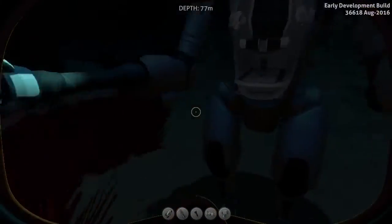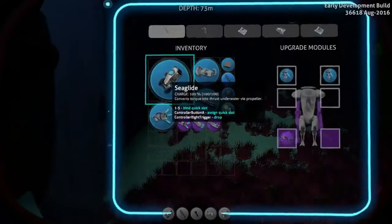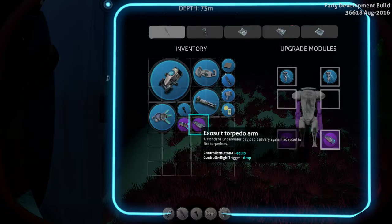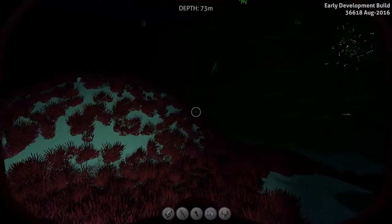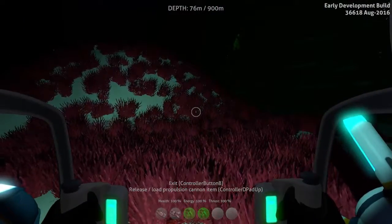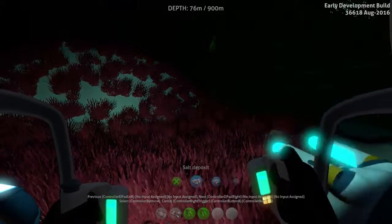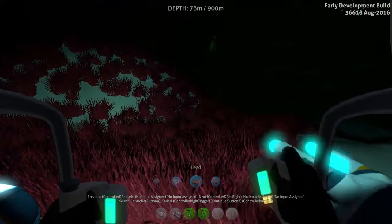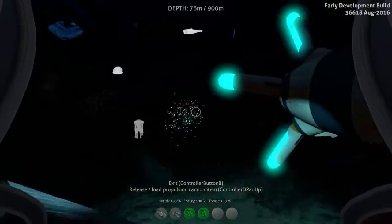Let's get out and change over the attachments. We don't really need the torpedo arm — it just fires the same as the normal one. Let's get rid of the drill arm and put in the propulsion cannon. Anything in this storage you can fire out of the propulsion cannon. You can see it says 'release to load item in the cannon' — these are all in storage, there's the lead.